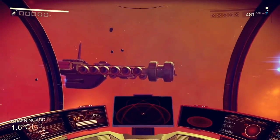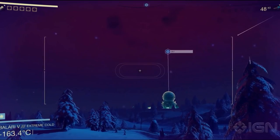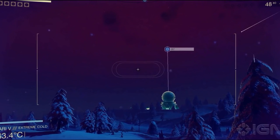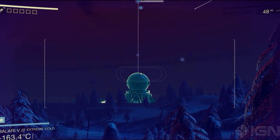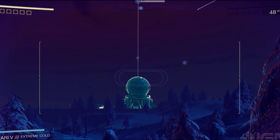Instead of going over everything in detail, let's look at some of the smaller details and things we might have missed. First off, I'll talk about the new feature we saw: the binoculars. This is the first time we have seen them. They are used for looking out into the distance, seeing how far away things are, and setting waypoints, which Sean does on a distant structure.